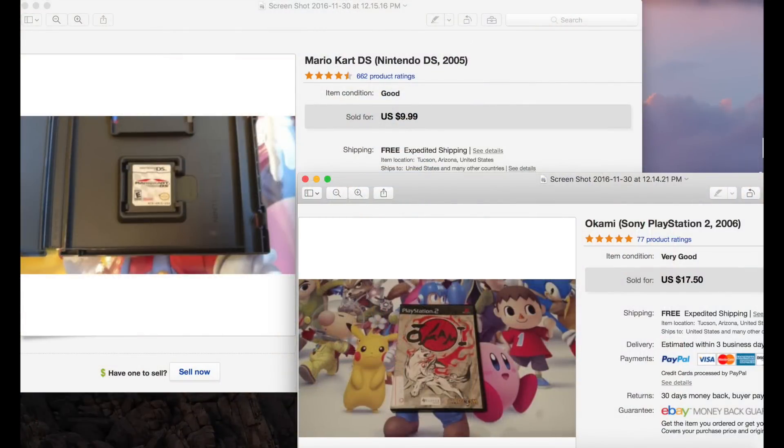eBay to the rescue — we were down to $1, but within a couple of days Okami sold for $17.50, which gives us about $15 in the game hunting collection. Then Mario Kart DS sold overnight for $10 — subtracted $1 for shipping, giving us about $9. That puts our grand total game hunting cash at $25.